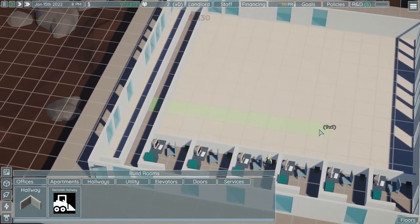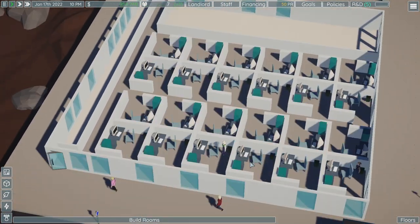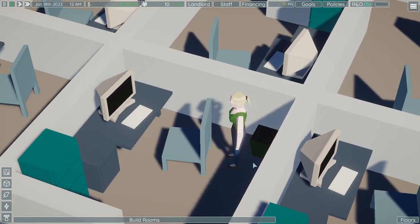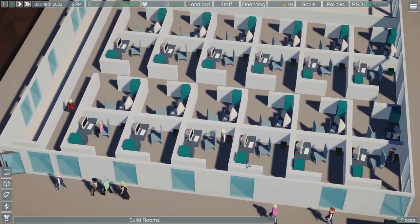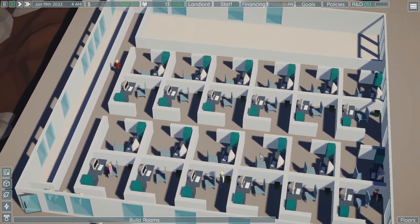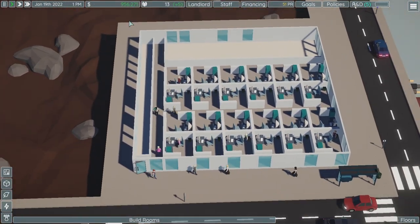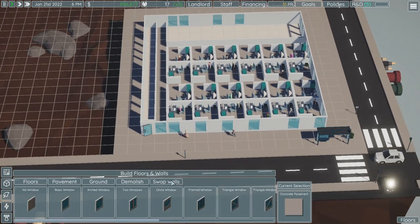We can do another set of offices — let's do a bunch actually. Some of the people will just stand and stare at their computers — they'll just stand or sit there and won't do anything else until you build them a toilet or a restaurant. In the meantime they're just hanging out here, which is fine — they're still making me money. I'm making 122 from power sales and 160 from my offices.